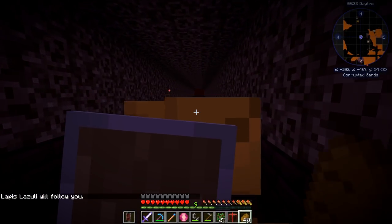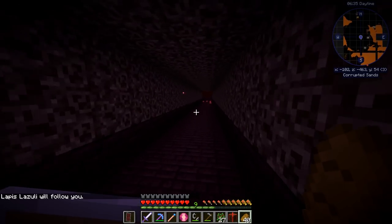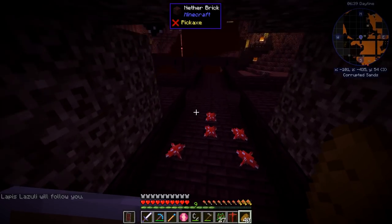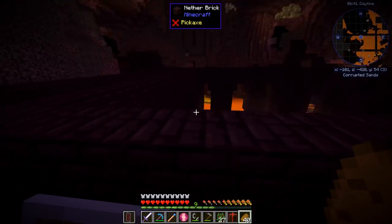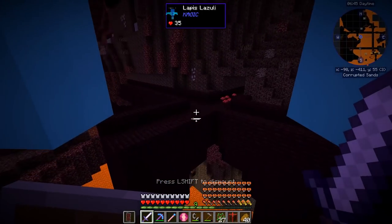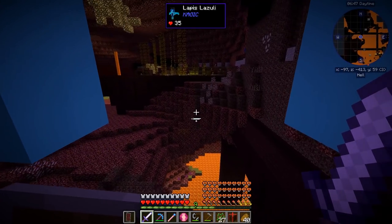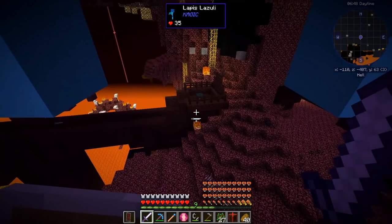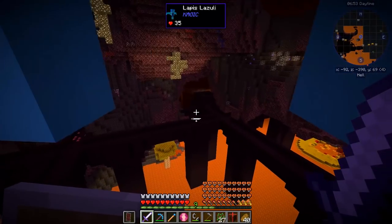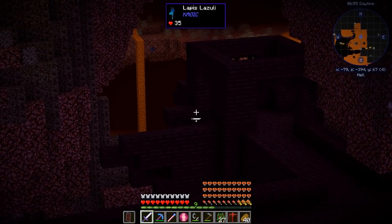I see a bunch of wither skeletons right above me, but I think it's just a bridge. Maybe they are below me and there's actually some chests underneath, but I honestly don't think so. Another blaze spawner — which is nice. It's always nice to have more blaze spawners.